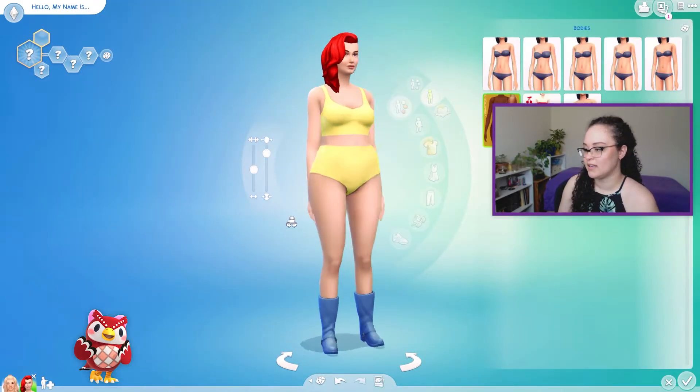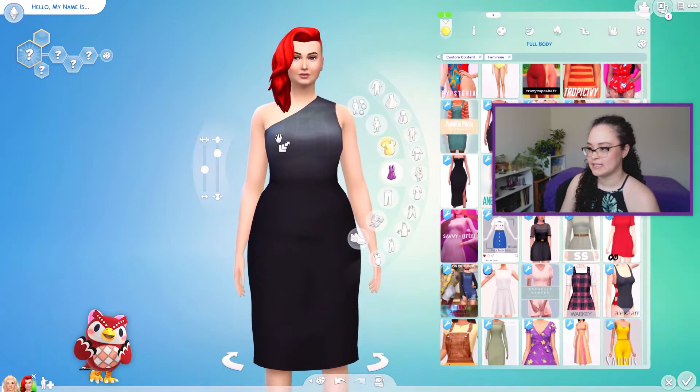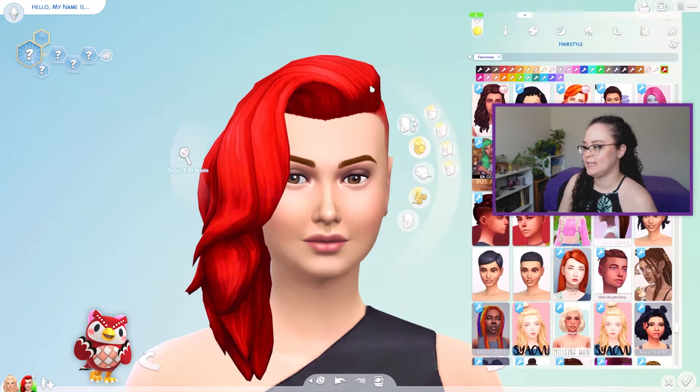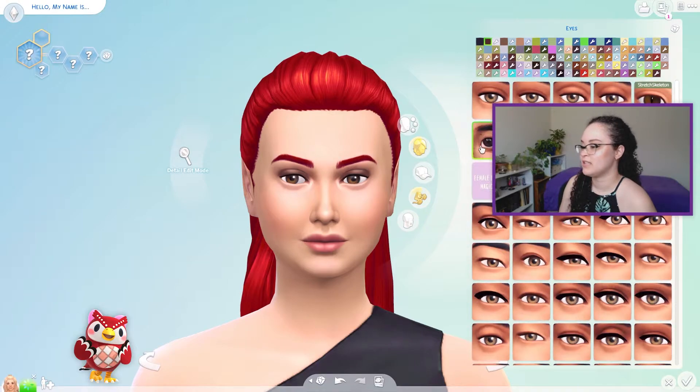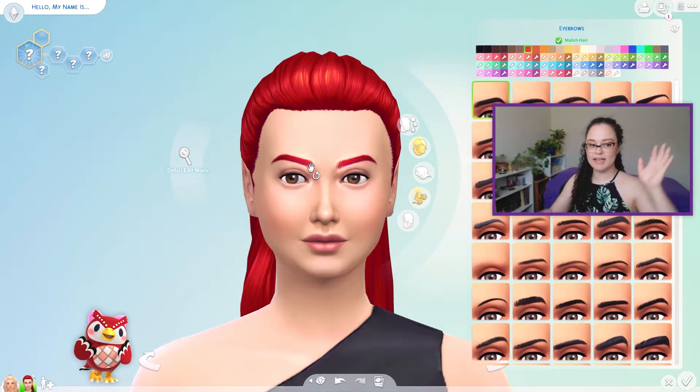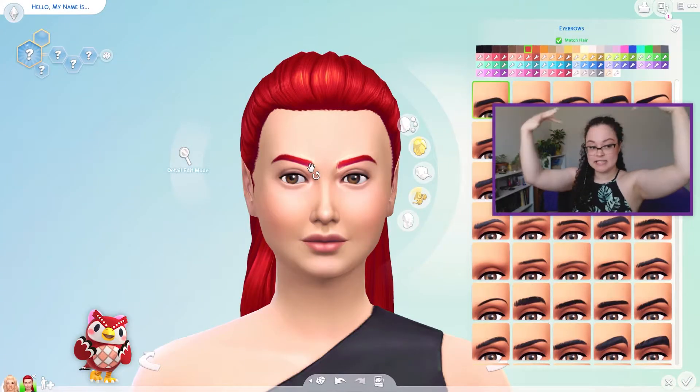I like that the Sim is already a redhead because I'm definitely going to make Celeste a redhead. I hate that her arm is clipping inside of her body — I think that's just because of the swimsuit. Alright Celeste, let's work on your face. Celeste also has these really big eyes. I don't want to use the exact same eye preset on her though.